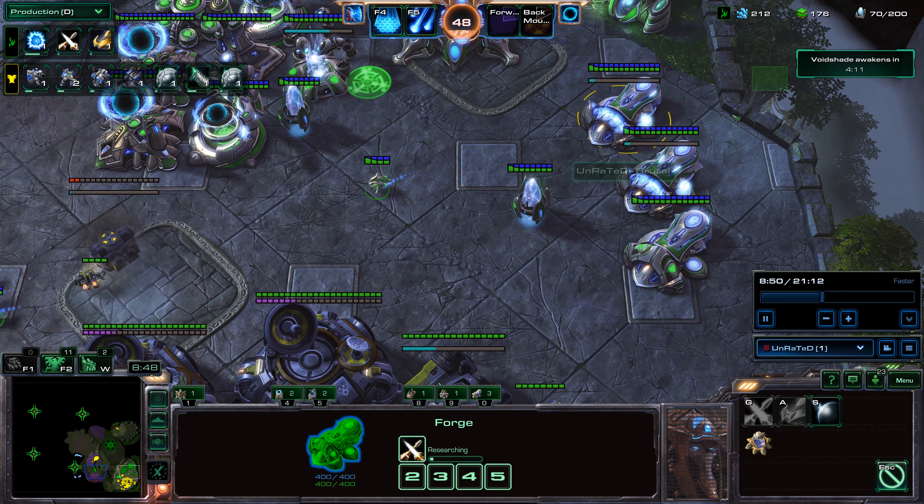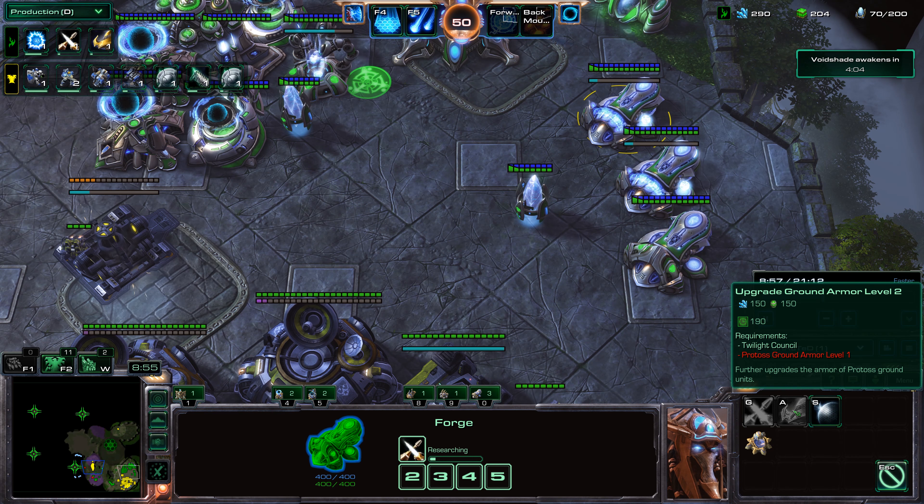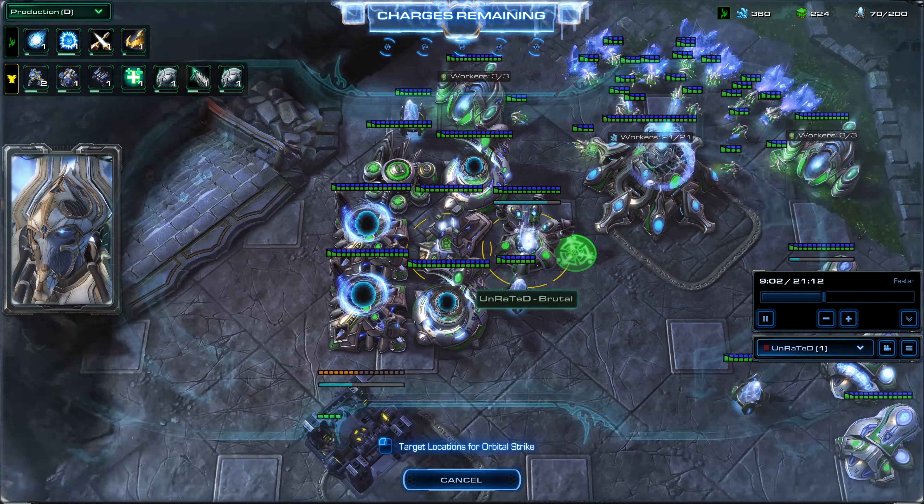I just threw down three Forges, and I'm going to start getting all of the upgrades: Ground Weapon upgrades, Ground Armor upgrades, and Ground Shield upgrades — all level one. I'm going to start here.